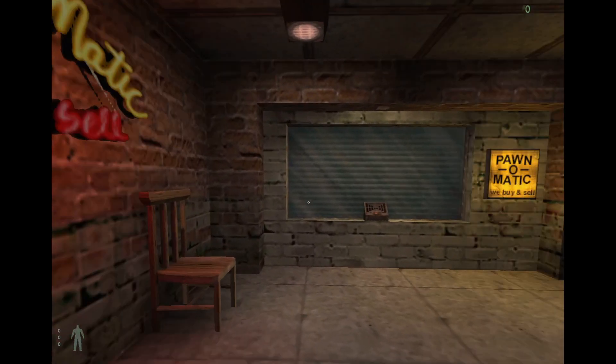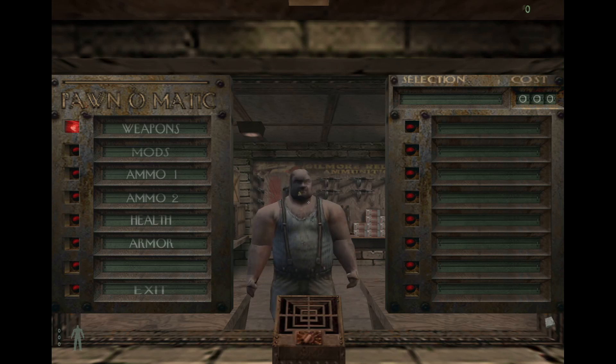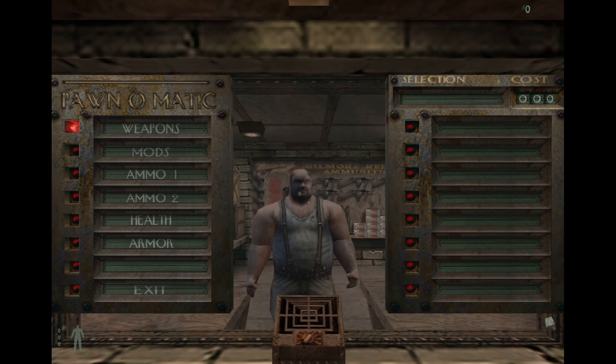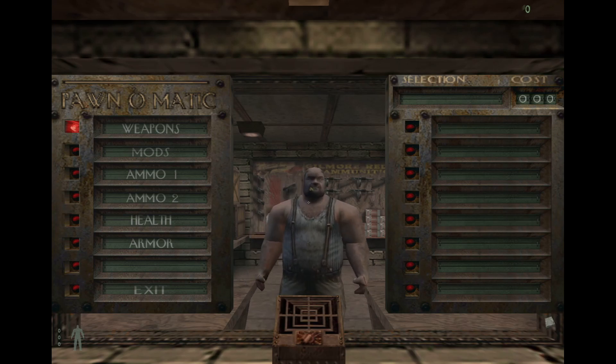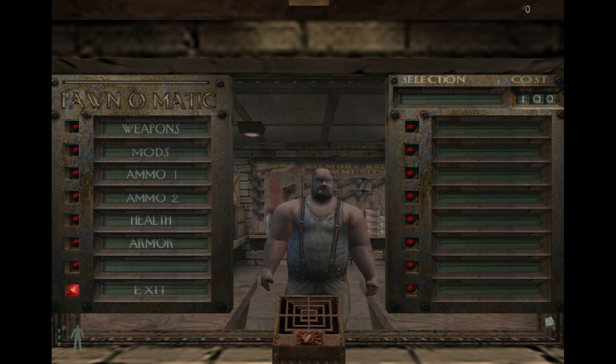There we go. Welcome to Paw-O-Matic. I see you ain't got any heat. There's a Heilman condenser coil in a warehouse around the corner — my source says it's in storeroom B. You bring it to me, I'll get you a pistol. Oh man, I can't even use the mouse here? That's some jank right there.